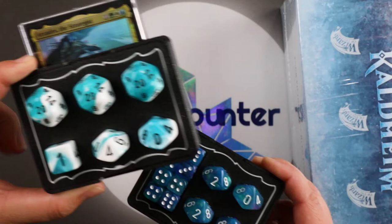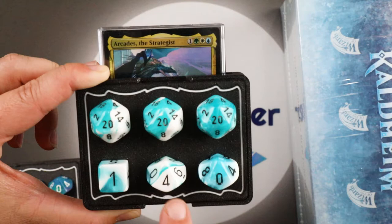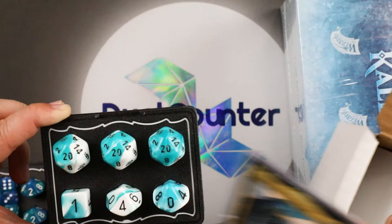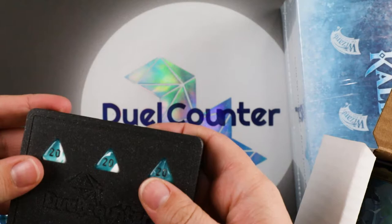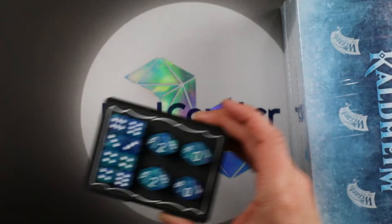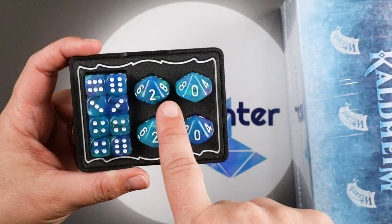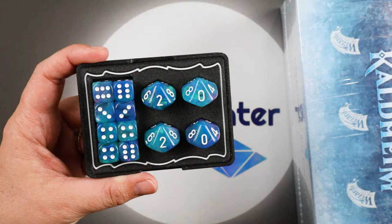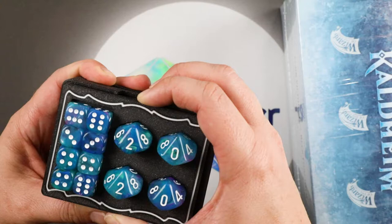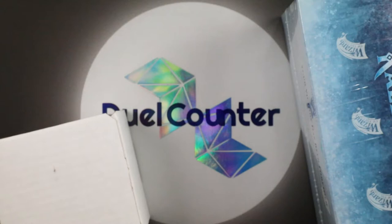We have two life counter options. The first is our Commander Counter that keeps track of your life total, your opponent's commander damage, and your commander tax. It holds your commander card, has a beautiful snap-fit design — super snug, really secure — and fits perfectly into your deck box. We also have our one-on-one versus counter, which holds your token card, tracks both life totals, and comes with beautiful color-coordinated dice you can use as counters or tokens. It's got that same snap-fit design and fits in your deck box. When the dual counts, please count on Dual Counter!